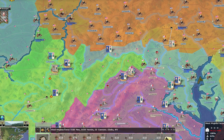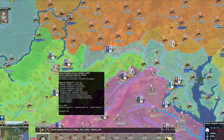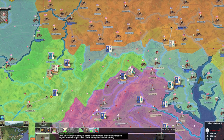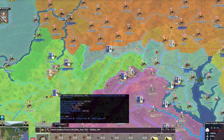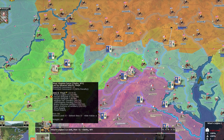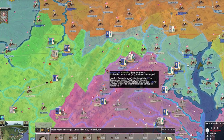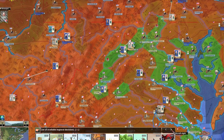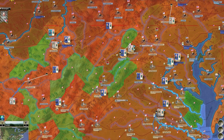I have 7,200 men here. There's one force I'll leave in Clarksville — your job is just to hold. The remaining 6,700 men have power 94 but the enemy has 199. I basically can't do anything there. Well, this is not turning out well at all. I need to do a draft sooner rather than later. I really need leaders.